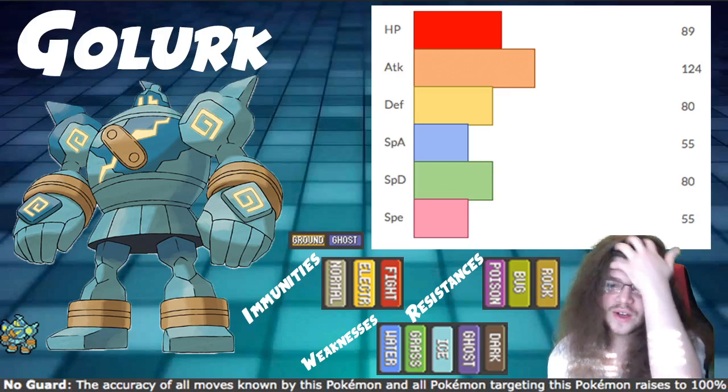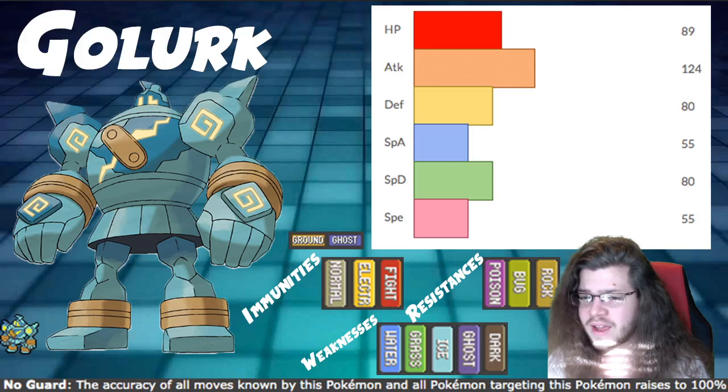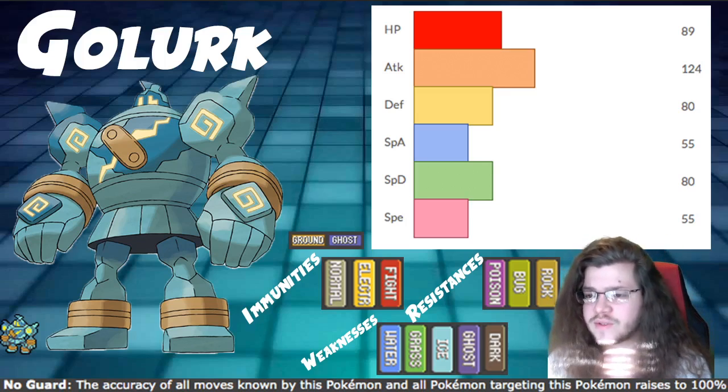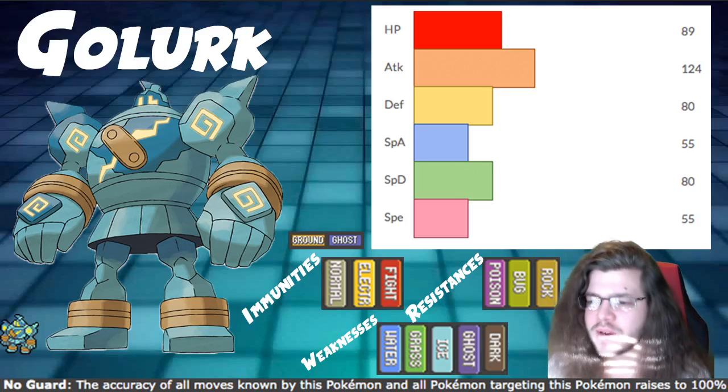As far as weaknesses go, we have a lot of bad weaknesses — all of them are pretty prevalent in the game. We have Water, Grass, Ice, Ghost, and Dark — all five are pretty bad. However, there's nothing we can really do about it. It's just what comes with being a ground/ghost type. We have so many immunities, so it makes sense that we also have some bad weaknesses.